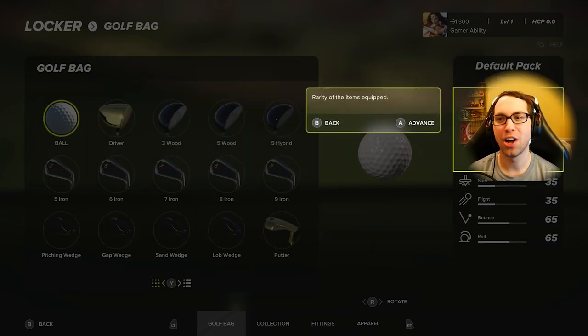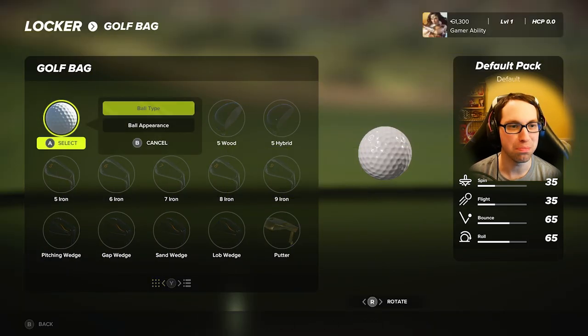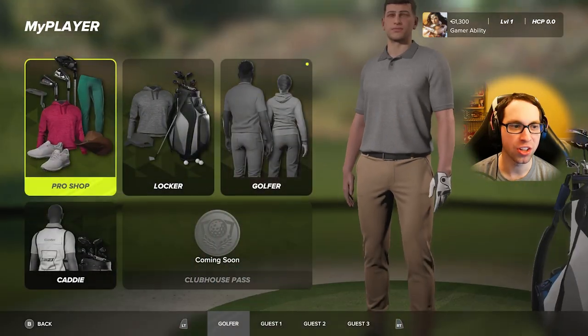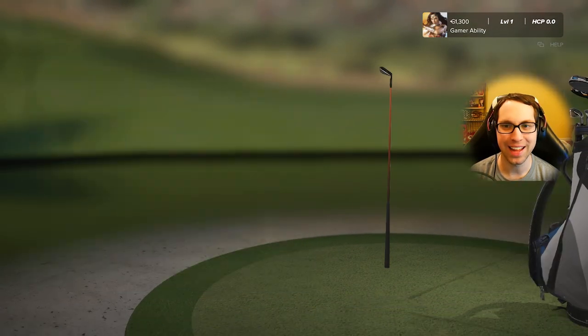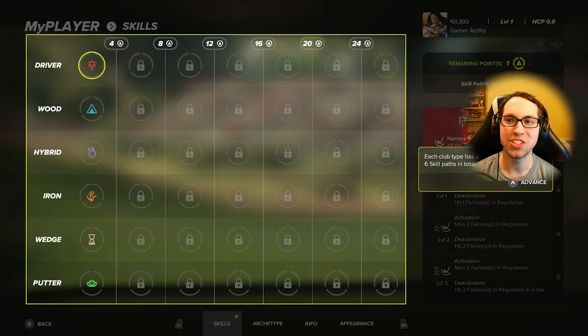Locker-wise we don't have anything fancy yet. The game goes over the clubs, and different balls — that's something new this year. I don't have any golf balls unlocked but we'll unlock them in career mode. Ryan Gamer does technically have a gold hat that we'll put on him.